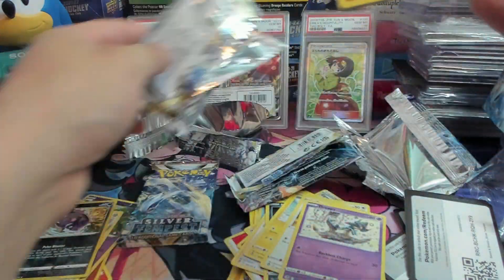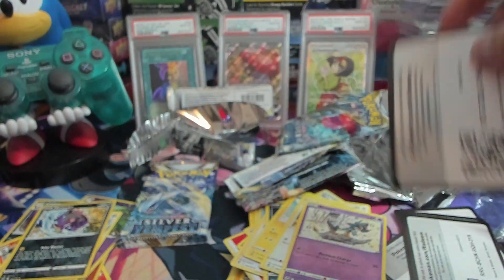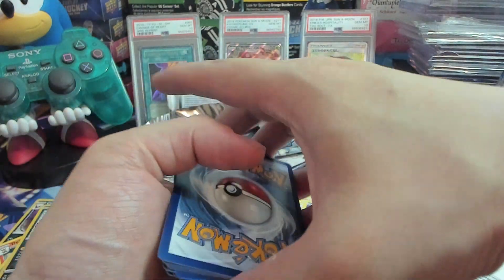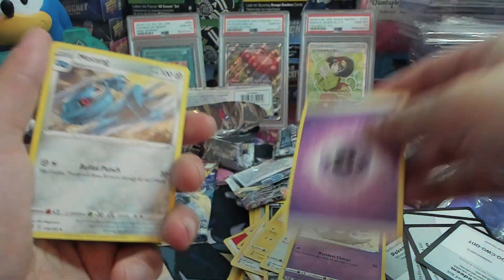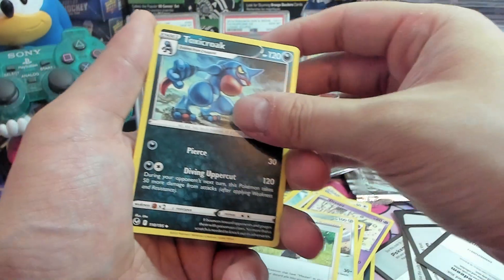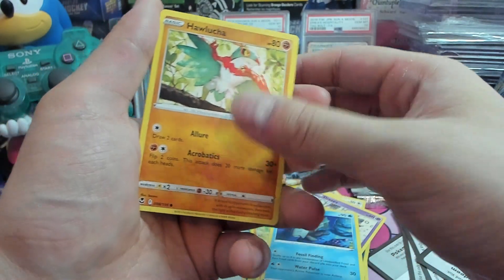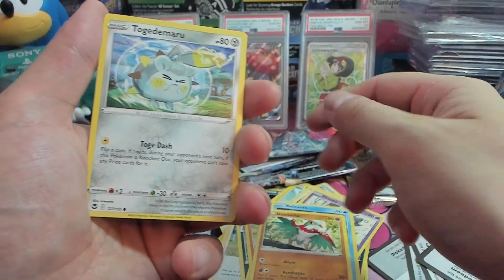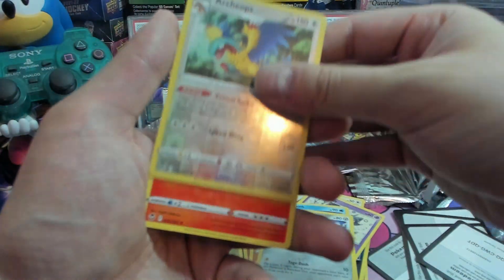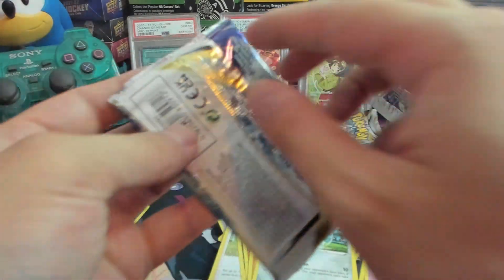I never know how to rip properly. Code card. We've got Psychic Energy, Metang, Professor Laventon, Toxicroak, Girafarig, and Gastly, Relicanth, Lucario, Togedemaru, Archeops reverse hollow, and Incineroar. This entire box will bust.